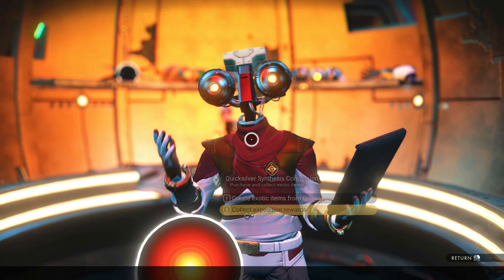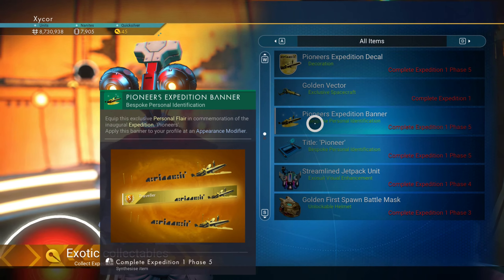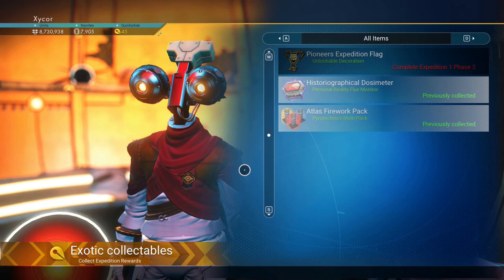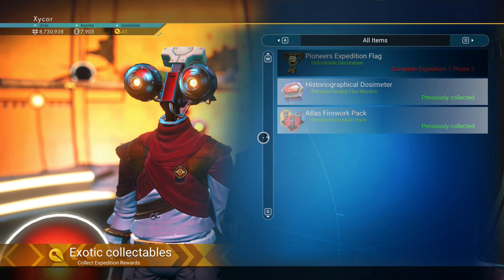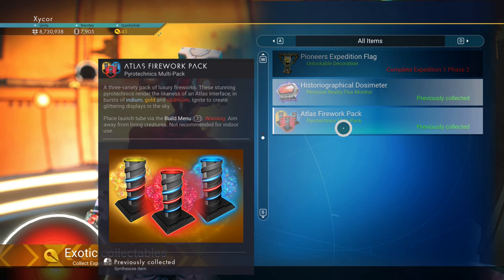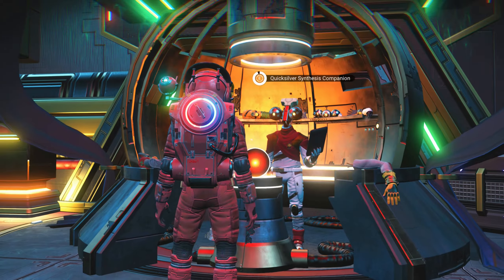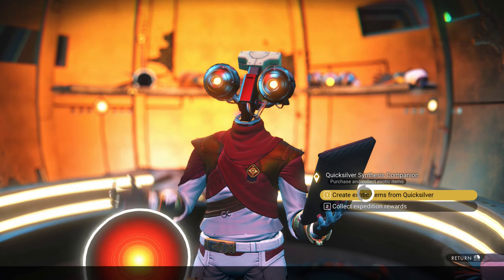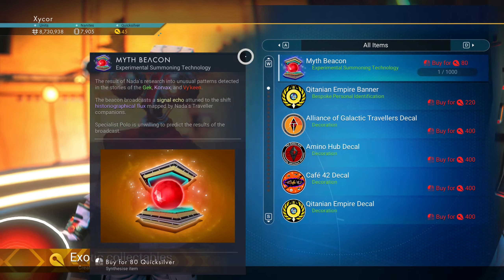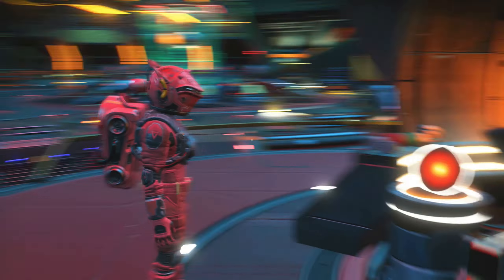I'm going to check this. Collect expedition rewards. What is in here? This is more so just stuff from the first expedition that I didn't get. And I got the fireworks pack. Let's create exotic items from quicksilver. Myth beacon - 80 quicksilver. And I have 45. So they make me do one quicksilver mission. That's not fair.